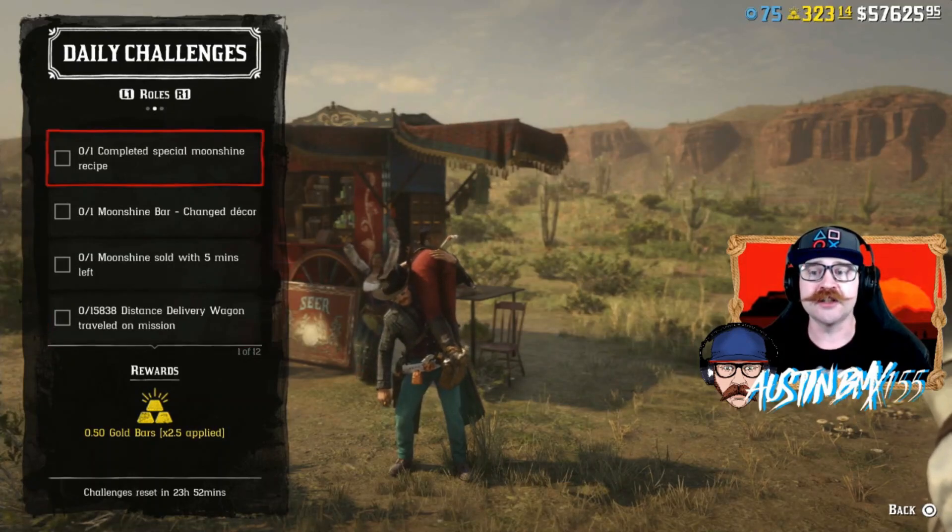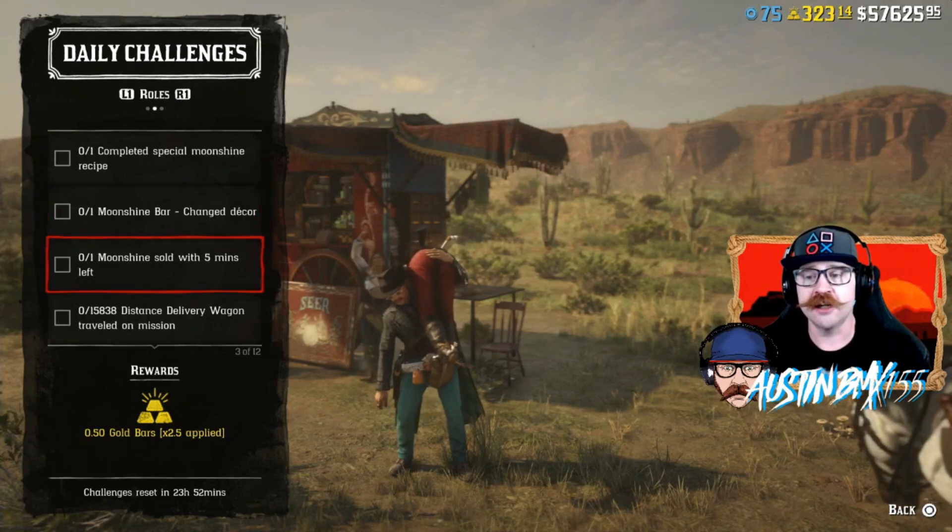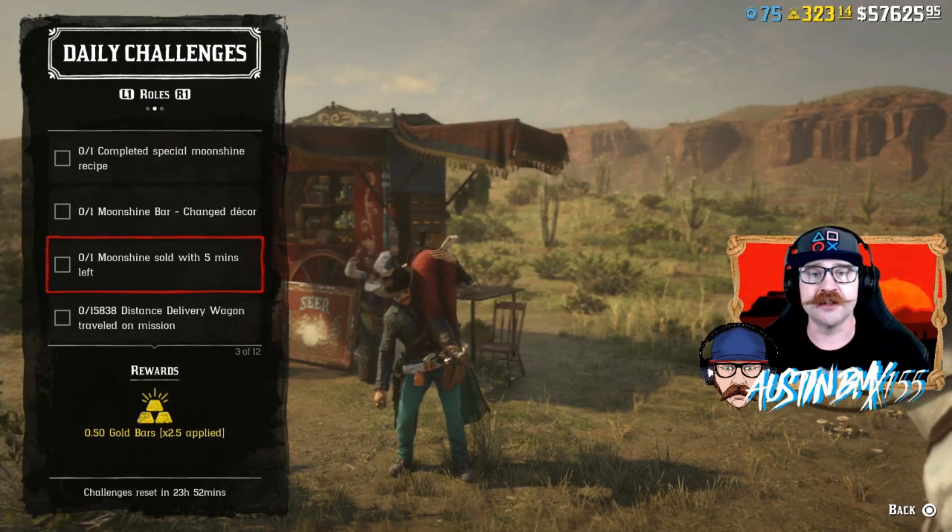For our Rank 20 role challenges today we have a Special Moonshine Recipe Completed, Moonshine Bar Decor Changed, and Moonshine Sale with five minutes left.